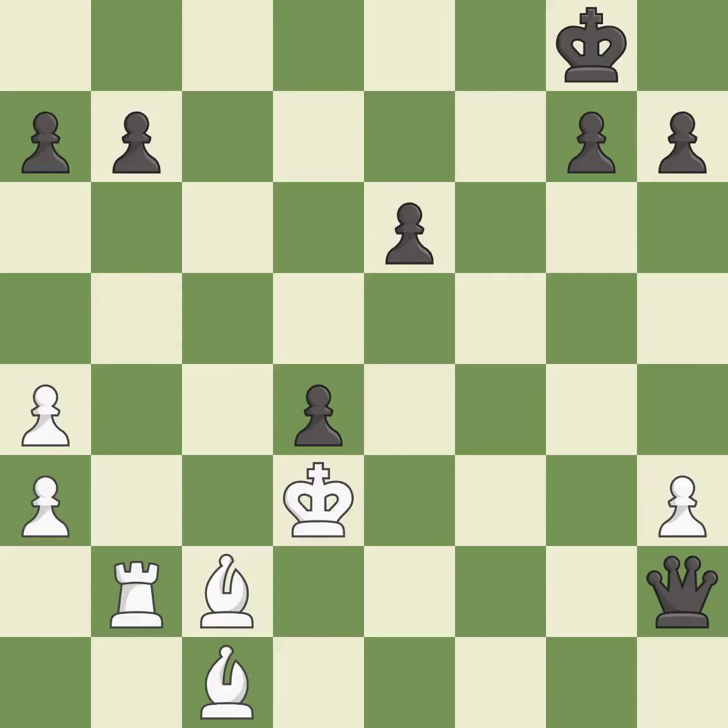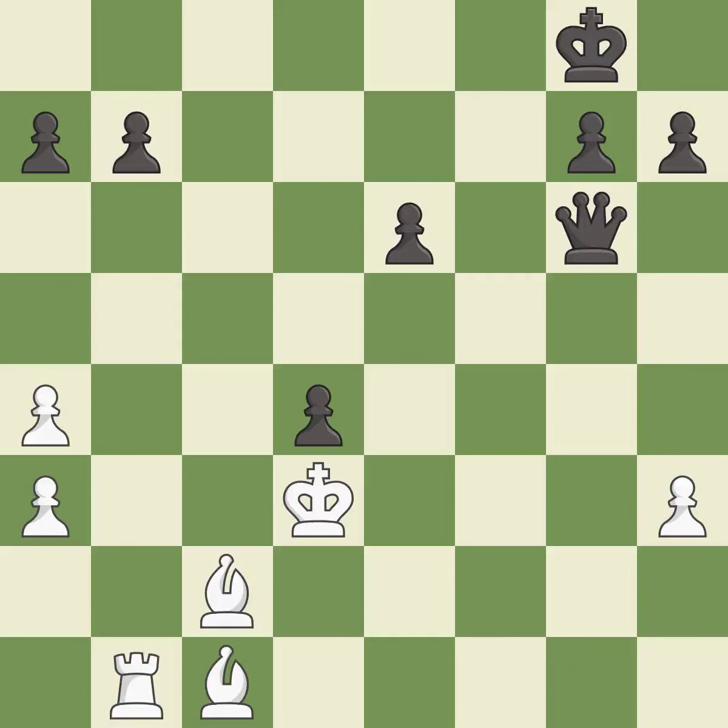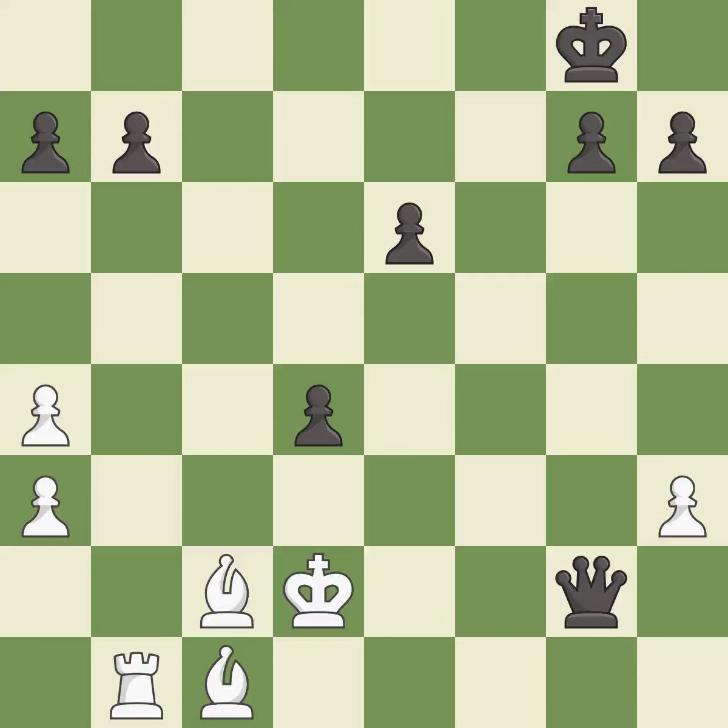This evades the check from the queen — it is best. This defends the attacked pawn — it is best. This defends a bishop that was under attack and had no defenders — it is excellent. This is the strongest option — it is best. This exposes an attack threatening a queen — it is best. This forks multiple pieces — it is excellent. This evades the check from the queen — it is excellent.